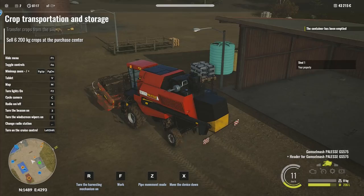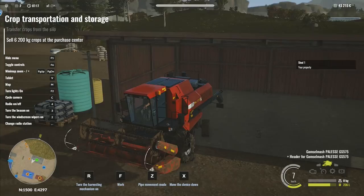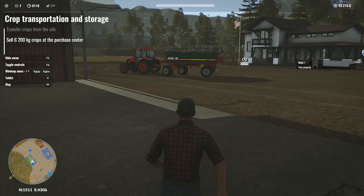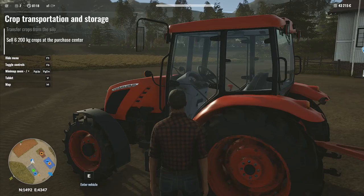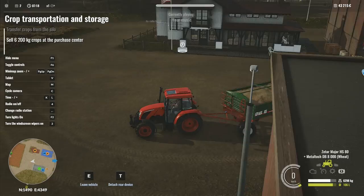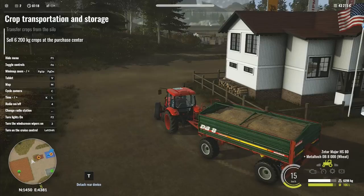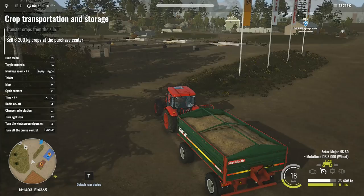Move device down like that and leave vehicle. Let's come over to this one and enter vehicle. So we've got six thousand two hundred and ninety-eight kilos. I need to sell six thousand two hundred crops at the purchase center. Where is the purchase center? That's up the road over that way. You can turn on cruise control with Left Shift.